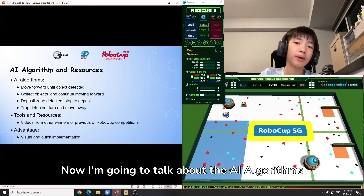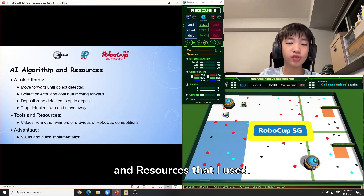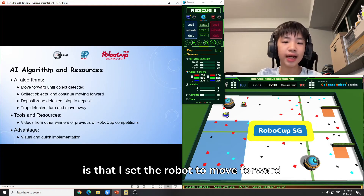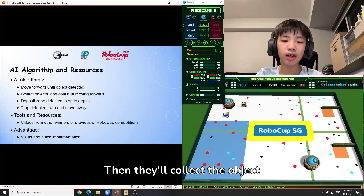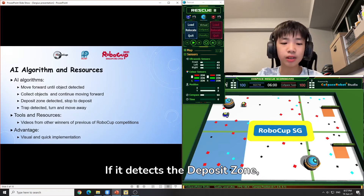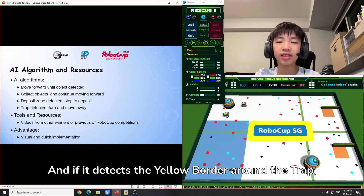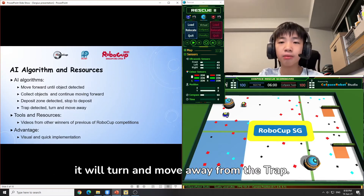Now I am going to talk about the AI algorithms and resources that I used. The AI algorithm I used is that I set the robot to move forward until it detects an object. Then it will collect the object and continue moving forward. If it detects the deposit zone, it will stop and deposit. And if it detects the yellow border around the trap, it will turn and move away from the trap.